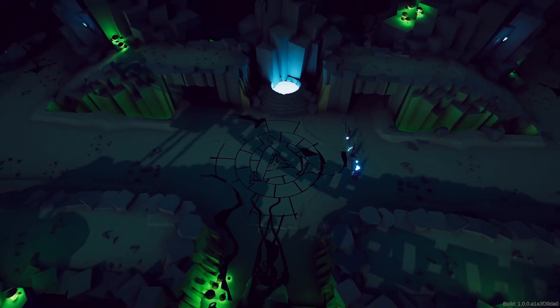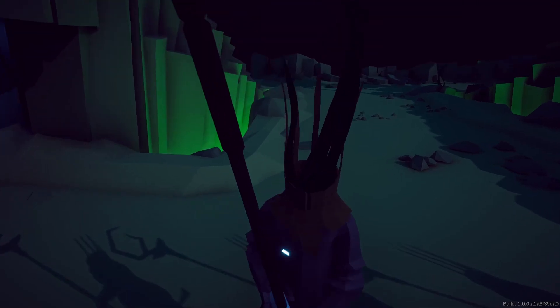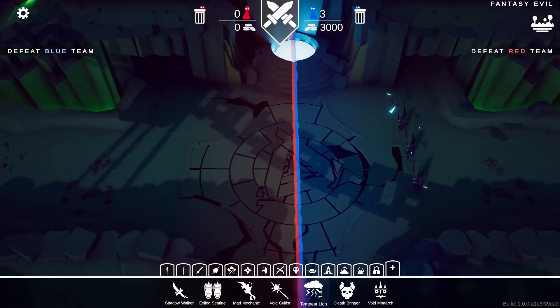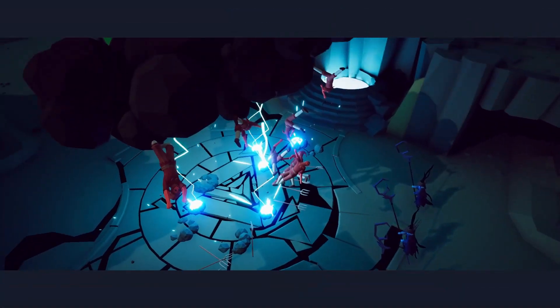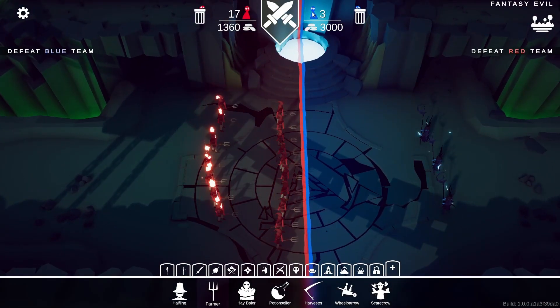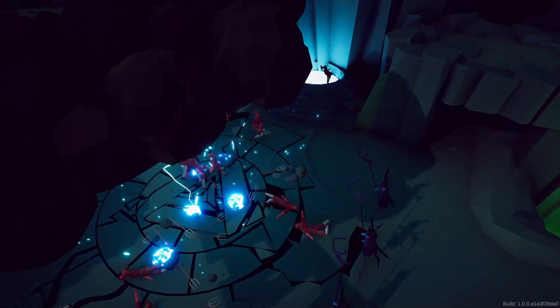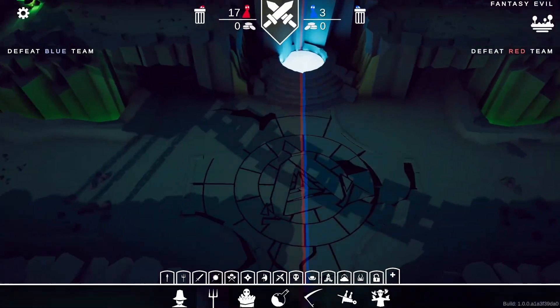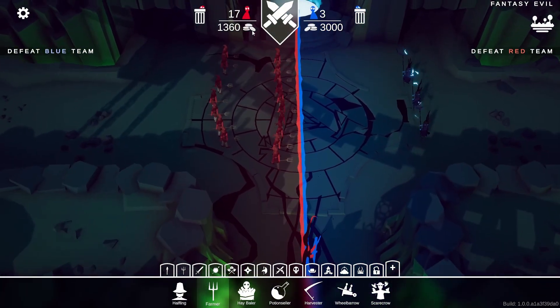Tempest Witch — oh it looks like a witch. Well not anymore, they don't have pets. Okay, that's intimidating. Farmers, attack! Oh, so they summon lightning. That's pretty cool.